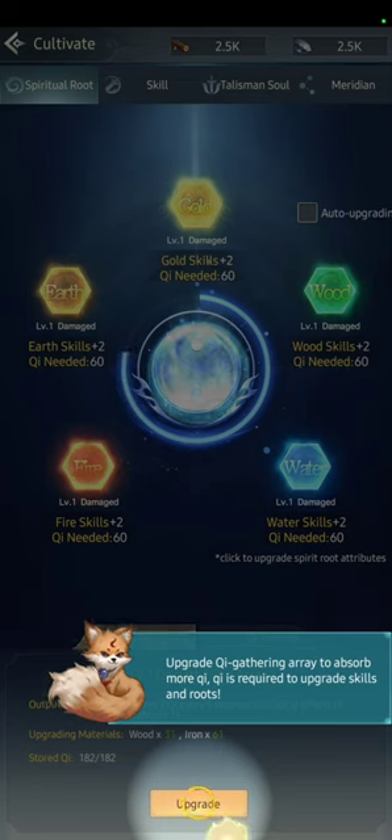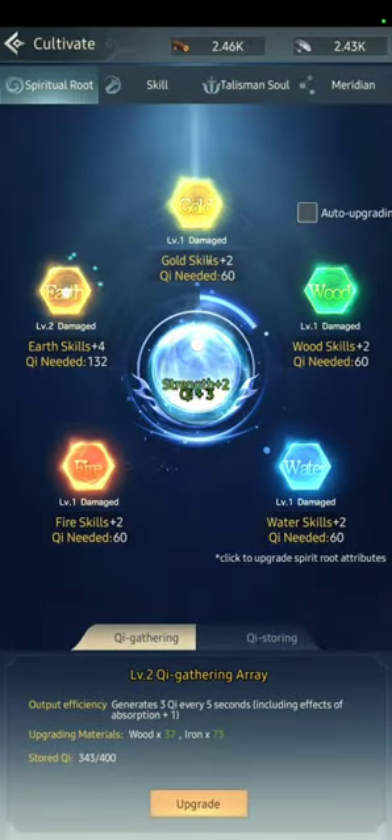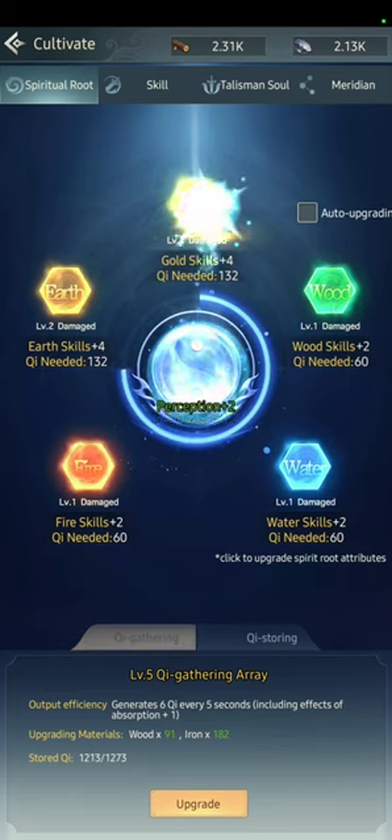On the Cultivate tab, we have the Key Gathering Array — this is very important on Earth because it's going to boost your skills and your total power. Let's upgrade. There's auto upgrading, but it needs Sensor to be activated, so if you are not a spender you'll have to do this yourself. Upgrade Key Gathering all the way to level 5 because you'll need it for missions.